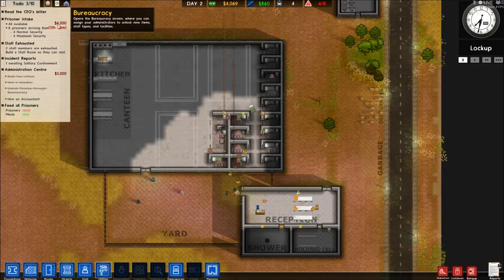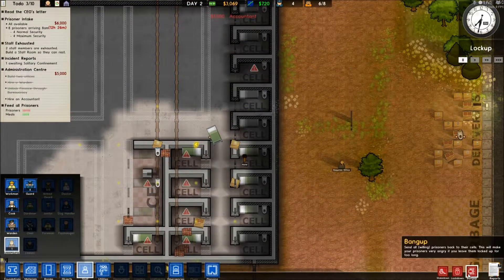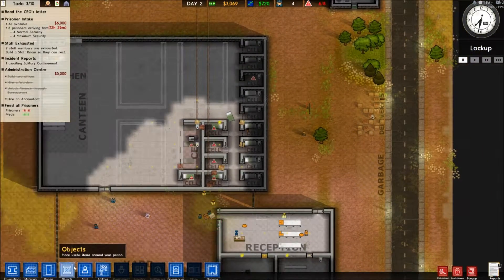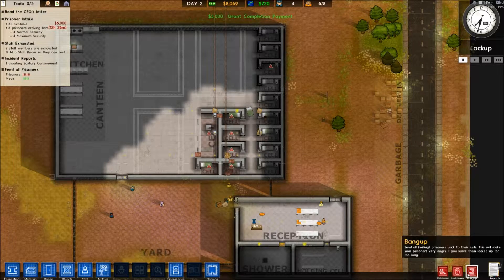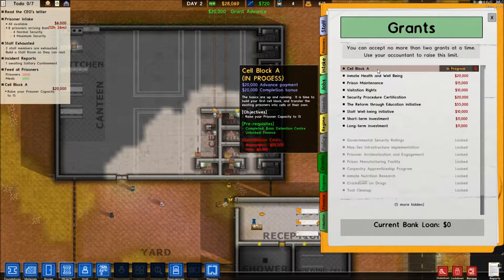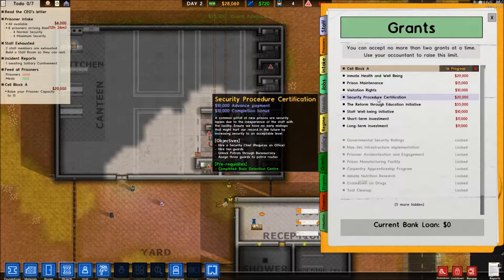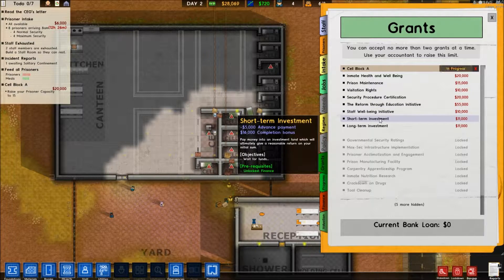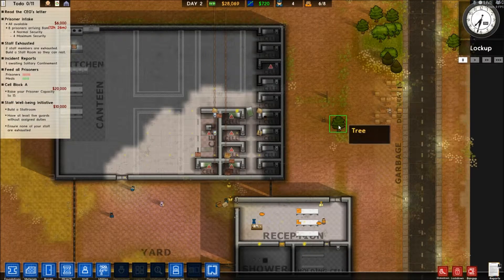We can hire an accountant now. There's a door - object, dismantle, door. That's from where I built the first block. Hire an accountant - that should complete that mission. We can take the next two grants: cell block A, patrol, super bureaucracy - it's like three gas patrol routes. This one's probably going to be the easiest one because we're going to build a staff room.